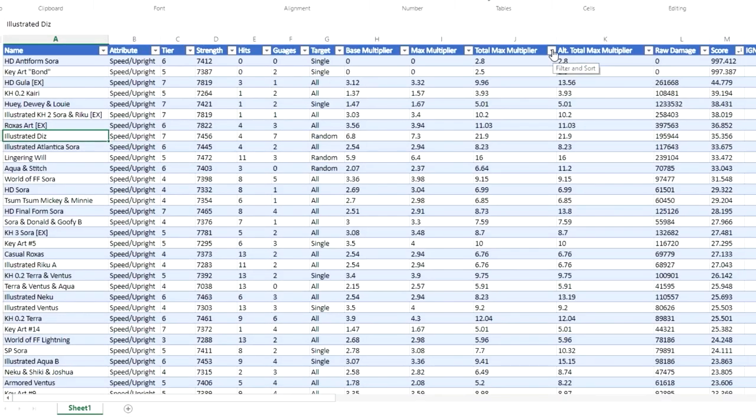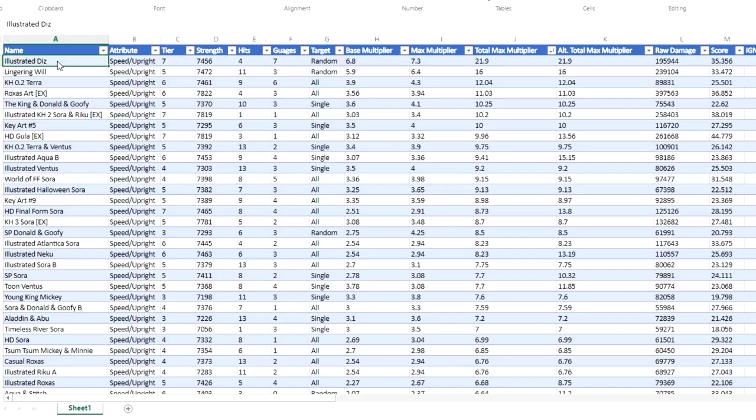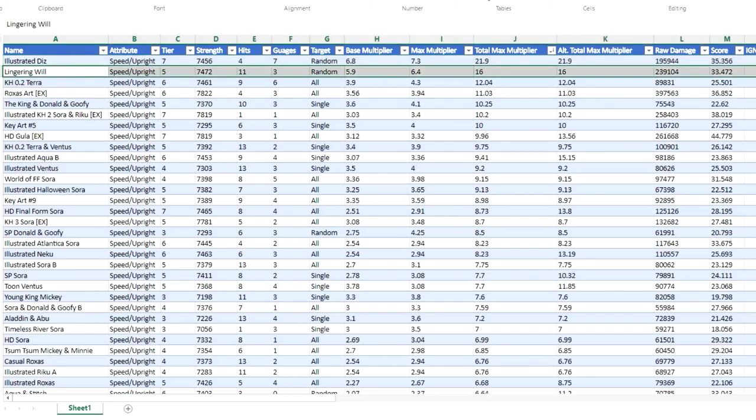If we organize this by Total Max Multiplier, we can see that Illustrated Diz automatically jumps to the top — going back to what I was saying before, that he is currently the strongest speed upright medal in the game. He is currently second to Lingering Will. What that tells me is that quite literally, speed is in a really bad spot.